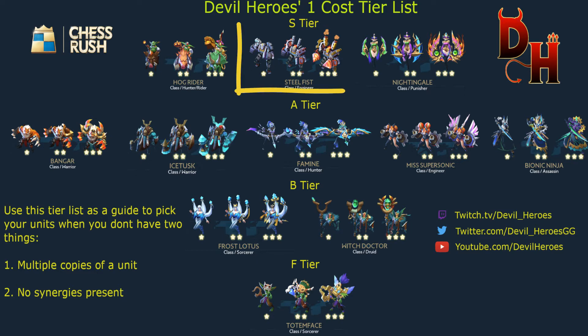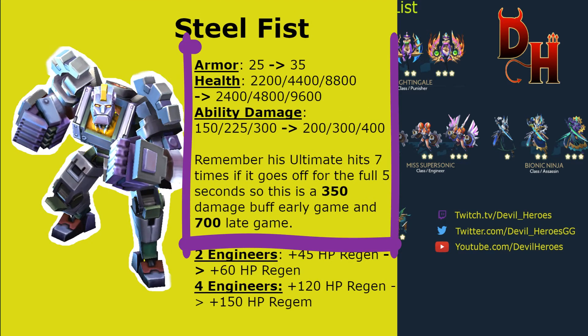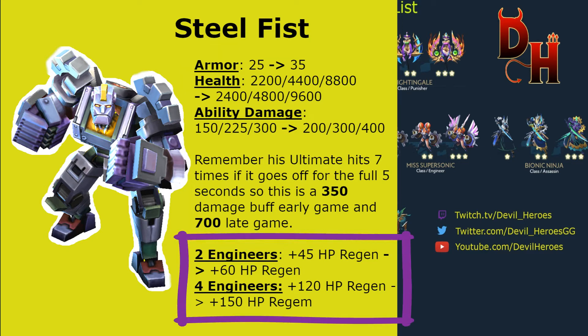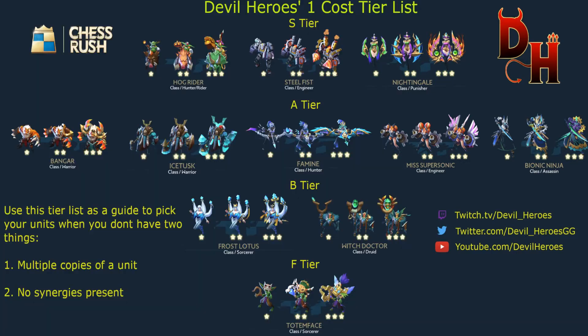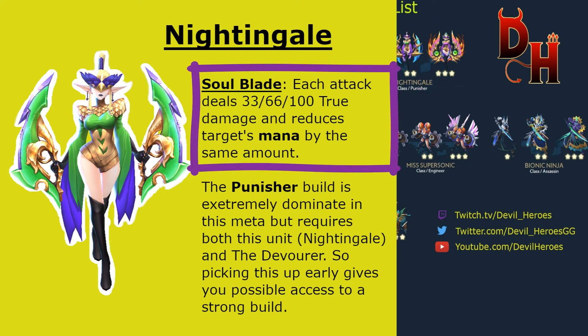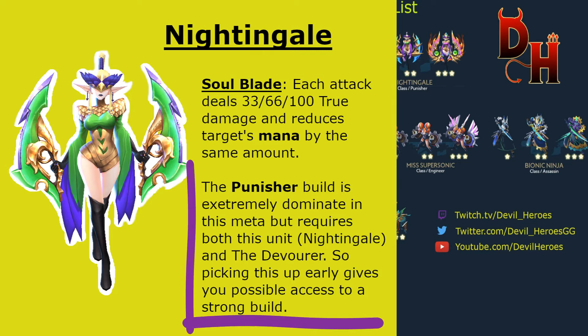Steel Fist has gotten an insane buff in the most recent patch, and Cyborg Engineers have as well, so you're going to be looking to pick him up. Nightingale is a strong unit by herself — if you're able to scale her to the late game, her ability to drain mana from an ultimate can shut down powerful ultimate units like Kraken, Shiraka, or General of War. She's also the key component of the Punisher comp, which is extremely strong but requires her as a keystone piece.